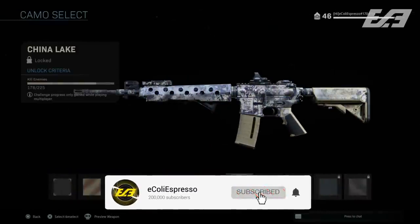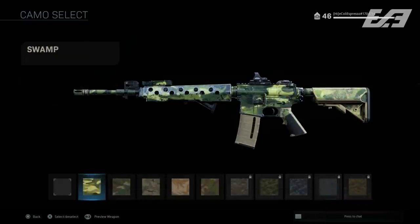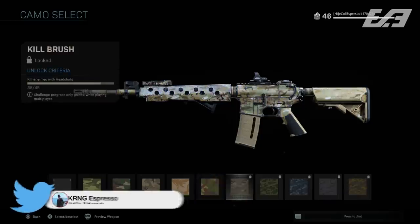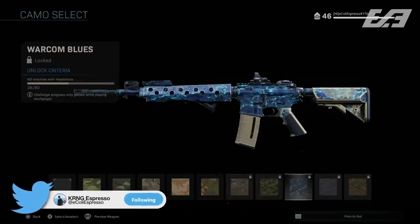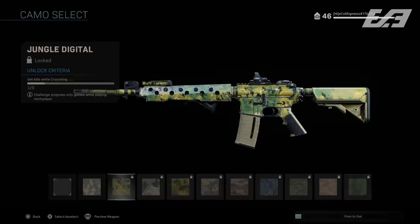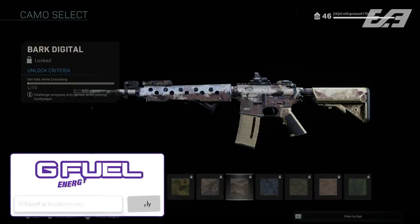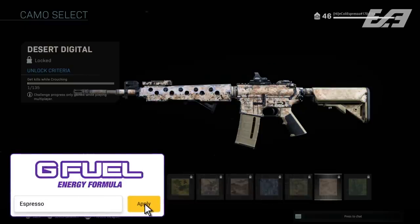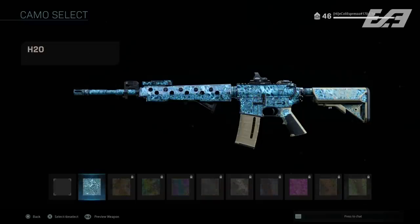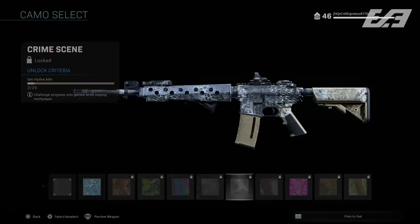This system adds a whole new dynamic to the grind on top of an already crazy dynamic of ranking up your weapons. Perhaps the best way to get this done as fast as possible is to focus on each challenge set as you rank up your weapon — that way you don't spend time ranking up and then separately grinding challenges. Do them as you go to make it easier on yourself.